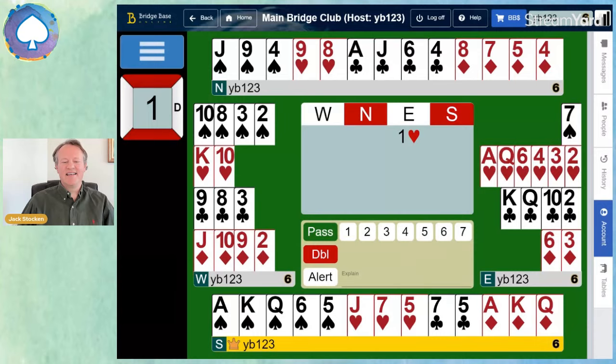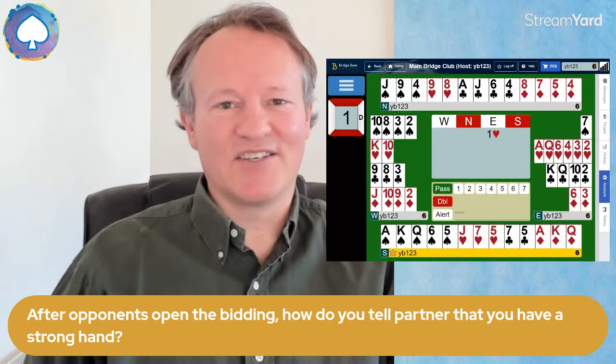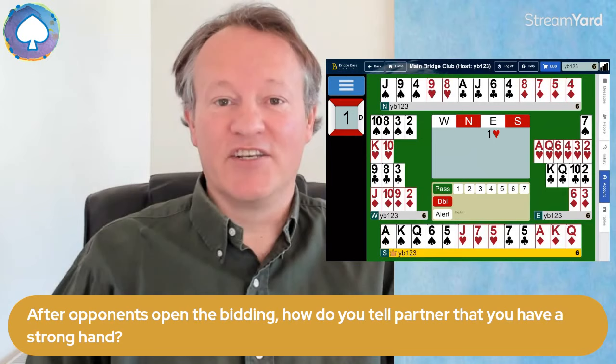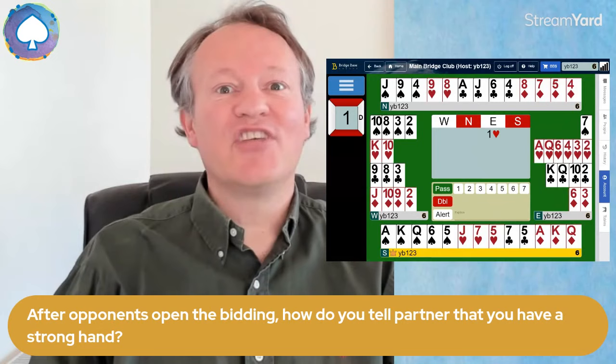With 19 points, some players might bid one no trump or two no trumps, but South doesn't have a heart stopper — not suitable. They might bid one spade, but that only shows 17-18 points and you might miss a game. Some players might bid two spades, but we play that as a weak jump overcall — five to ten points. And even playing it as a strong jump overcall, that would show 16 or more points with a six-card suit. So the answer is: double.